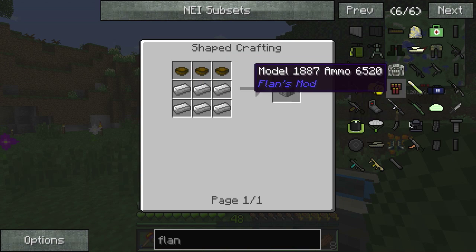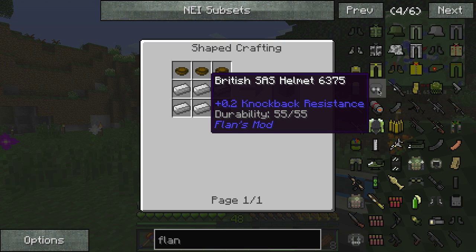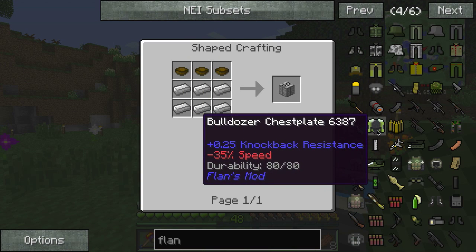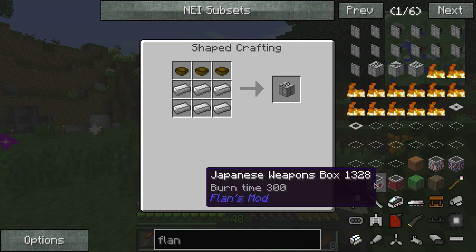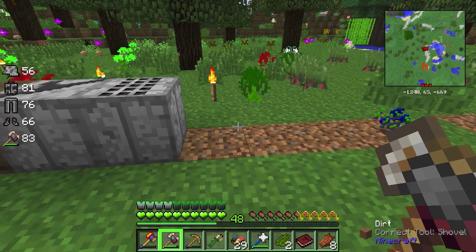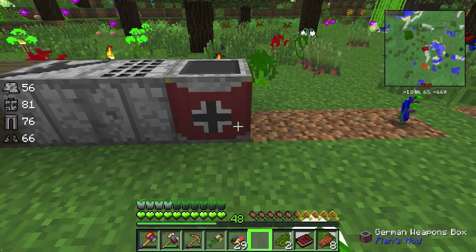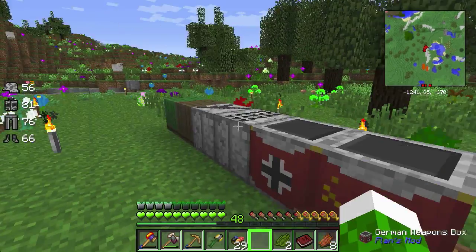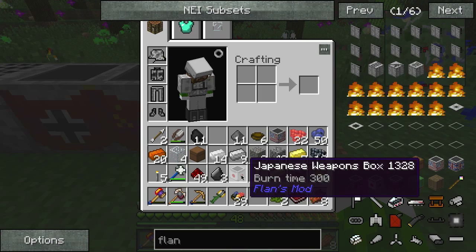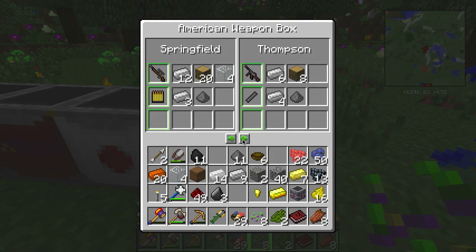We added the modern weapons pack as well, which adds so many cool things. Look at this — a British SAS helmet, yes please! I've made all the boxes now — super simple to do. Just ignore the slimes, I think they're stuck in the water somewhere. German weapon box, Russian weapon box — I already put down a few. Japanese and American — represent! This is from the old Flan's I believe, might be some new things in here. Colt Browning gun — we're gonna get all of this, everything!